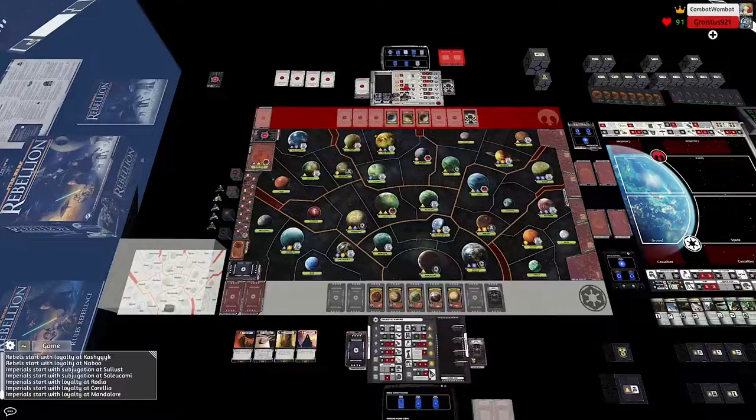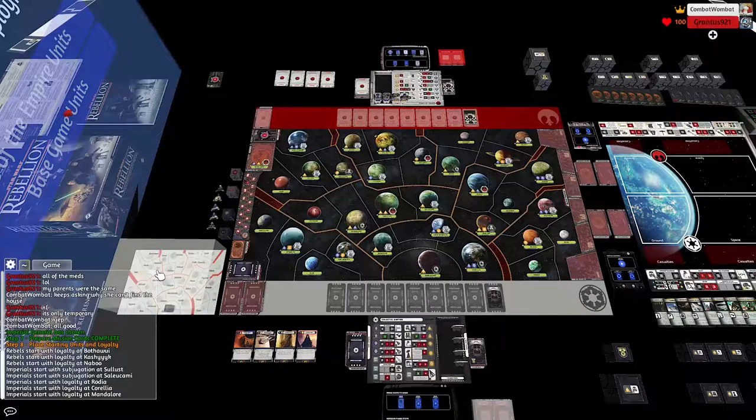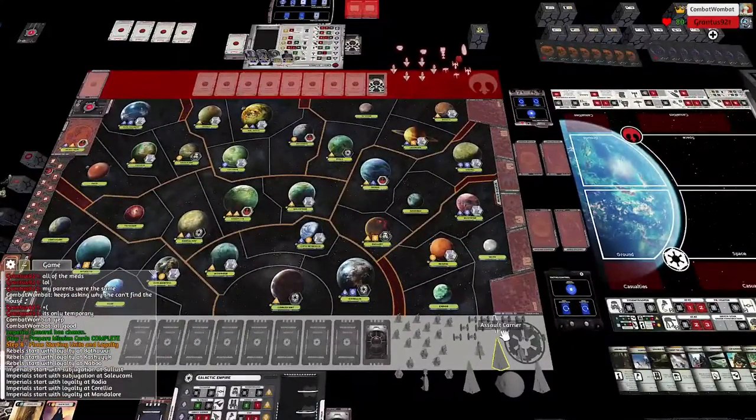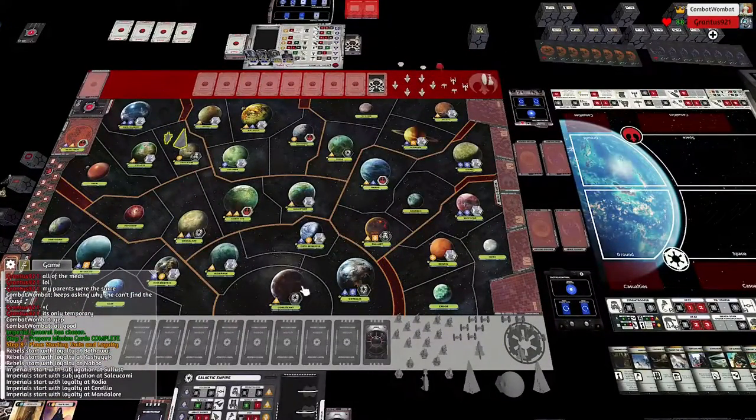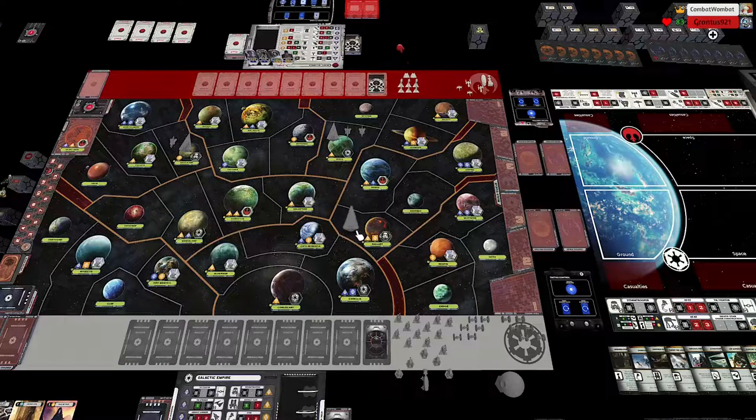Welcome to another one-hour rebellion. It's been a little while — harder to film because the Bachelorette season is over and Lady Wombat has finally found a new show, Love is Blind. So I'm able to get a little more recording in. I'm playing my friend Grant, as you can see in the top right corner. I've turned off the side menus so viewing should be a little nicer — let me know in the comments if it looks good.